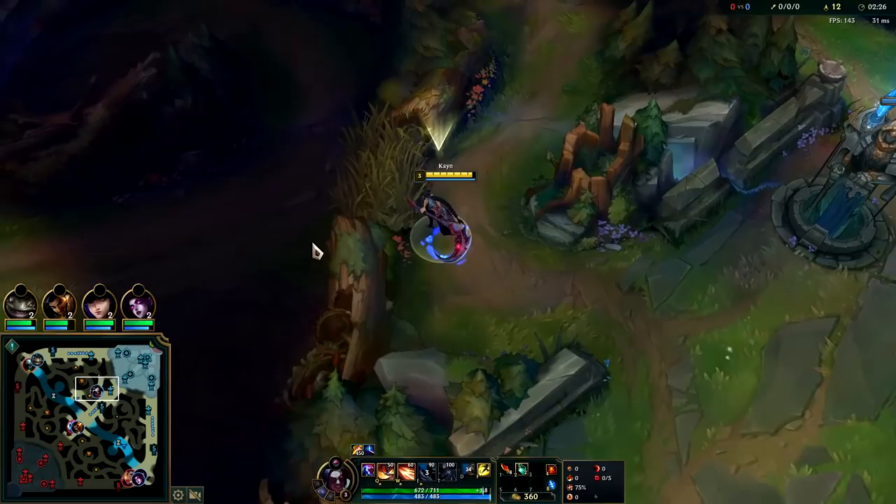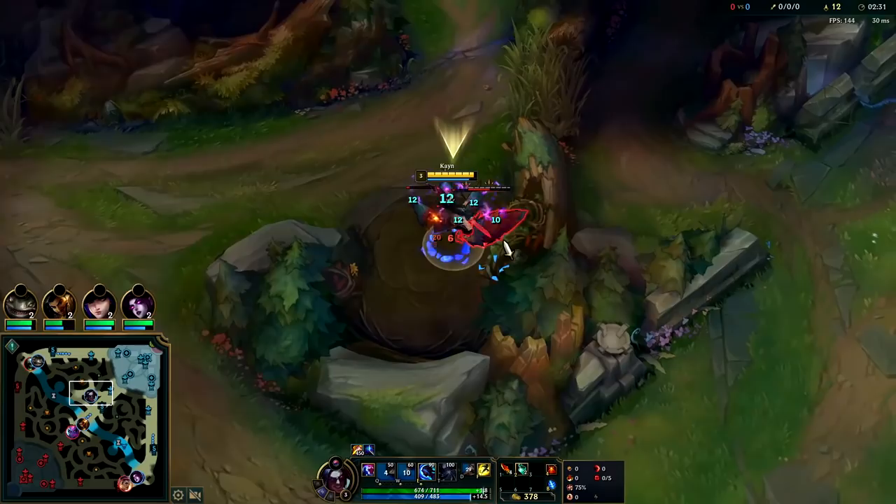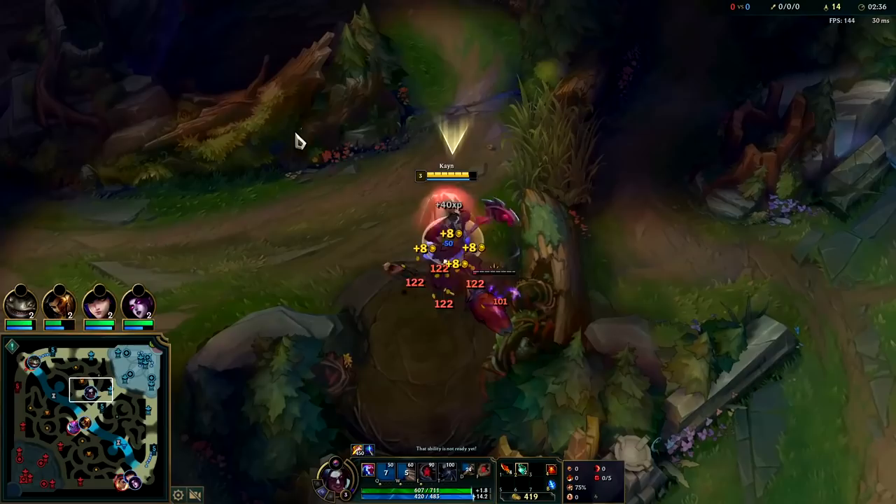I think I can solo him so I'm going to go for it. Plus Tahm Kench has ignite advantage so I think we win this. I'm going to auto then W — the auto pulls them together — then we Q through. We don't need to use our E here.